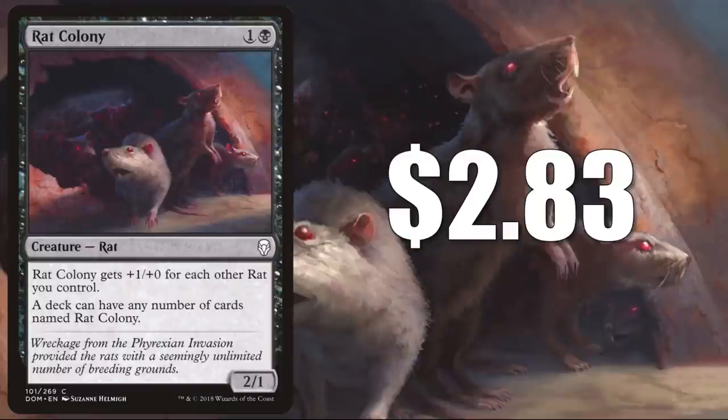Rat Colony from Dominaria, $2.83. This is one of those cards that can break the one-per-commander-deck rule — a deck can have any number of cards named Rat Colony. Because of that, this common has become relatively expensive. They did include five premium foil copies of this in that Year of the Rat Secret Lair, so that is worth noting. When it comes to gameplay, this is in Marrow-Gnawer commander decks, and once in a while it shows up in some other builds too.